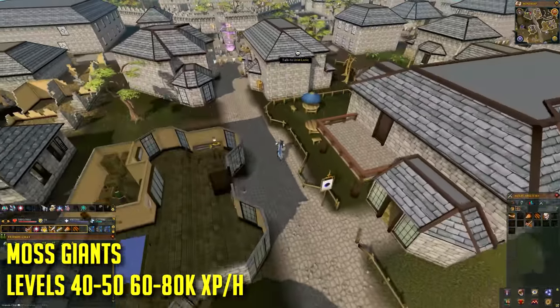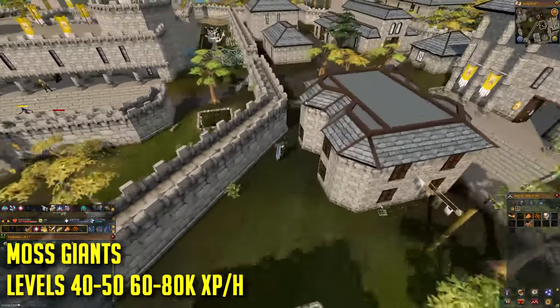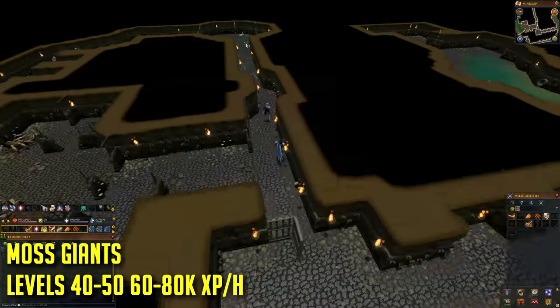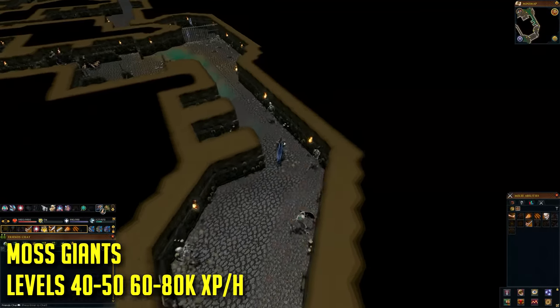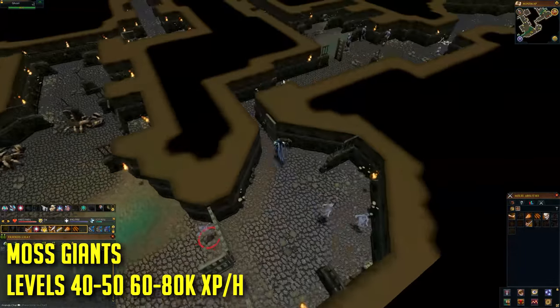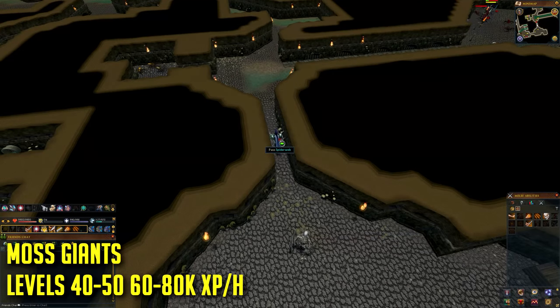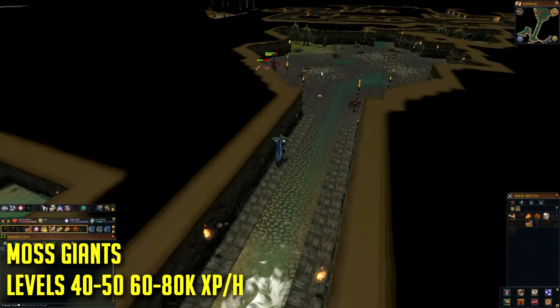Levels 40 to 50, method one, is going to be training on moss giants located in the Varrock sewers. Don't forget to upgrade your gear to adamant before coming here. These will net you 60 to 80 thousand experience per hour if you're at least trying hard. Free-to-play worlds can be a bit crowded since there are only 4 spawns per world in the sewers, so you may have to hop to find a good world.